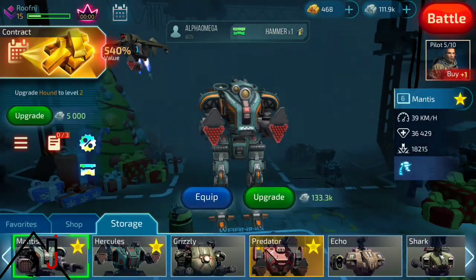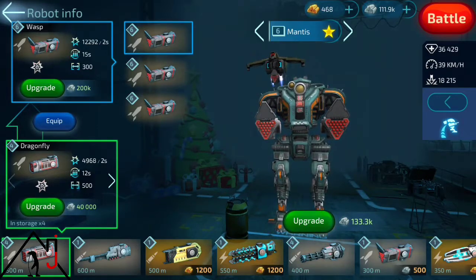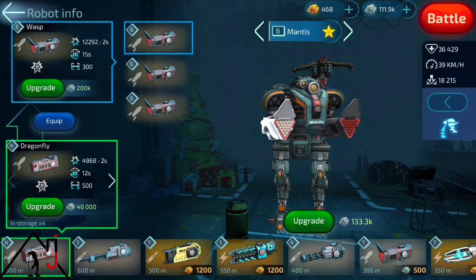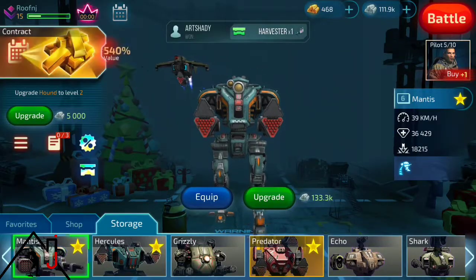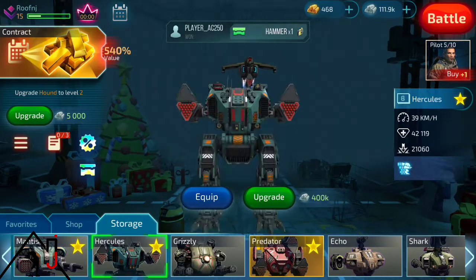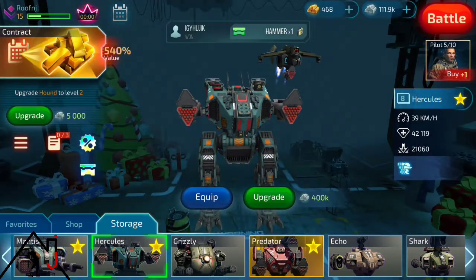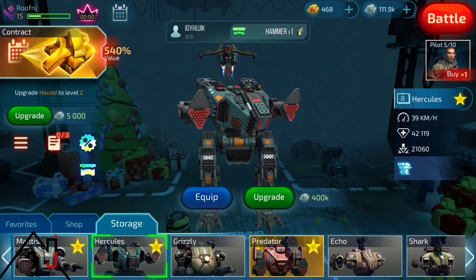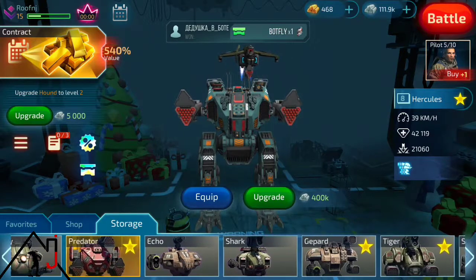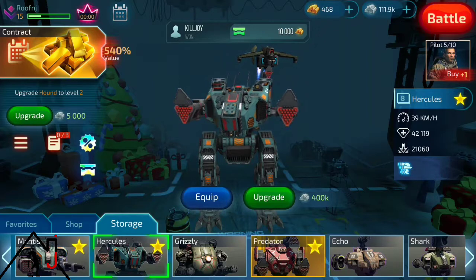One of the unique features that you will find in this game is that you can buy drones. Drones actually allow you to have one or two extra weapons depending upon the robot that you have. You get these drones by spending gold. Some people will say that buying these drones early is not a good idea, but I have found that they become very useful, not only for winning games, but also getting a little bit more of an advantage.